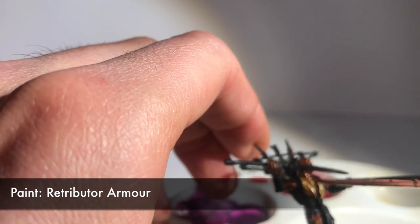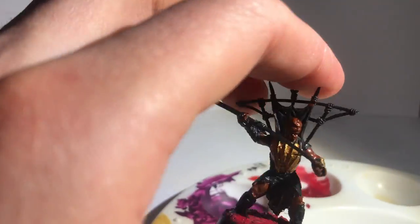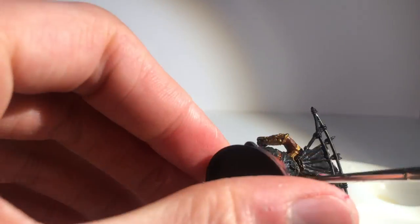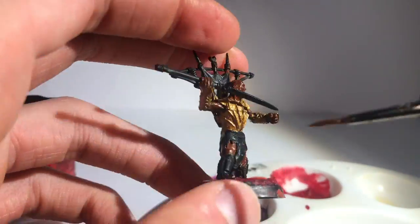Then I move onto the armour. I'm not sure if his armour is actually gold or not, but I use Retributor Armour to start it off anyway. It has bamboo bits on top but underneath it's gold. I go with it on the arm armour as well and the shin pads too. I'm sure they have more armoury names for those, but arm armour and shin pads works for me.